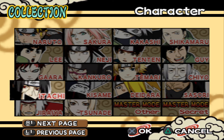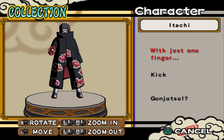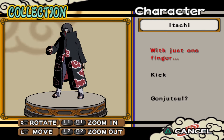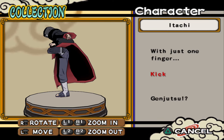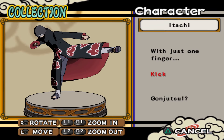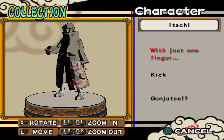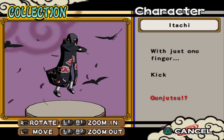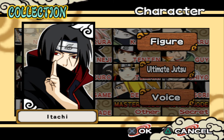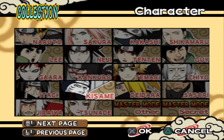Itachi — also one of my favorite characters. 'With just one finger' — when he puts Naruto under his genjutsu. Kick, basic, and genjutsu. I like the genjutsu one, but the others are just okay. It's sad that two of my favorite characters have okay poses, not great ones.